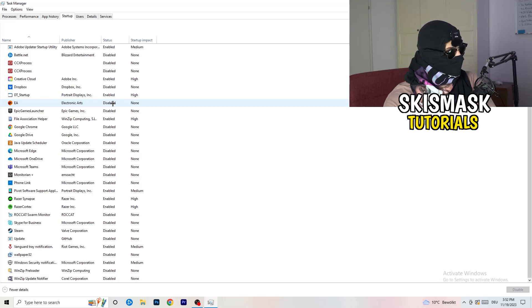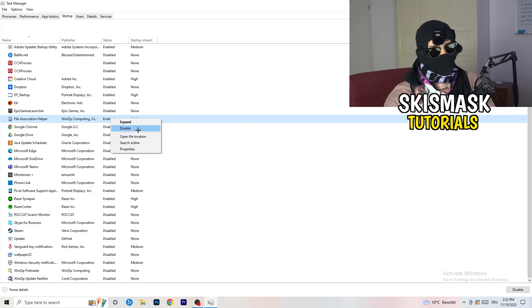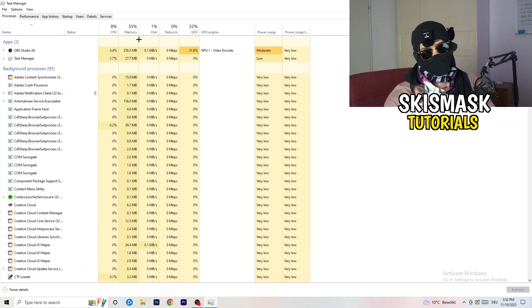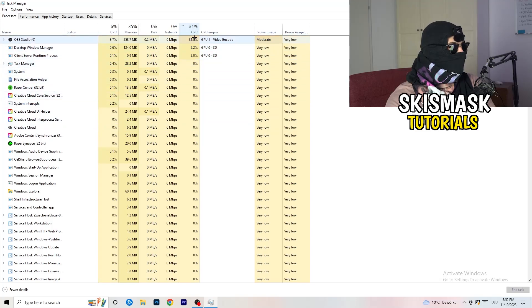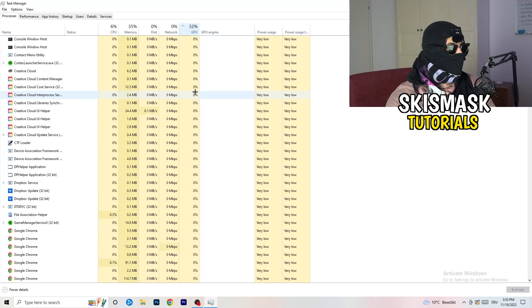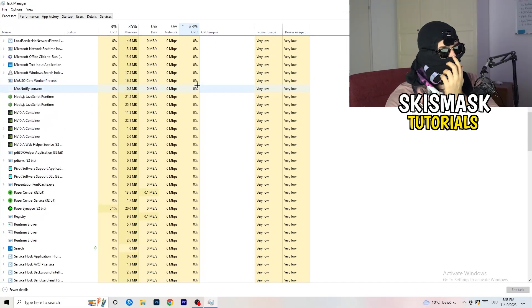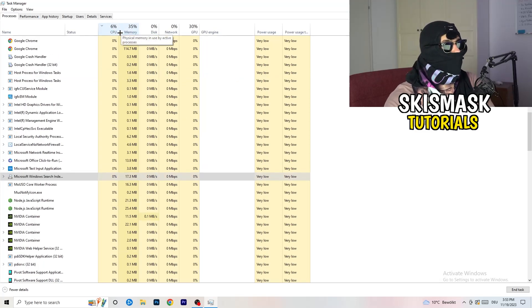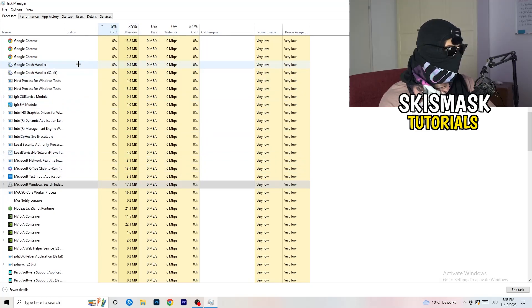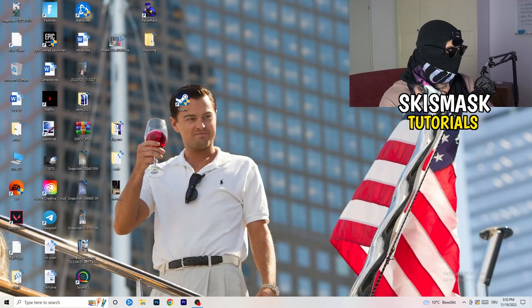Next, click into the Processes tab. You'll see Applications and Background Processes, along with CPU and GPU columns. Click on GPU first to see which program is using the most GPU. Right-click anything using too much GPU that isn't related to Windows and click 'End Task'. Then click on CPU and do the same — find programs with too much CPU usage, right-click, and end those tasks. Once finished, close Task Manager.